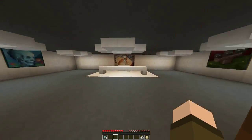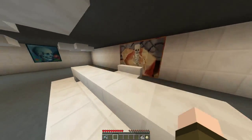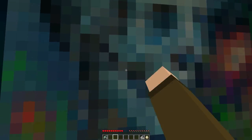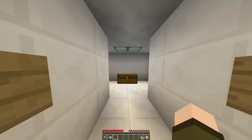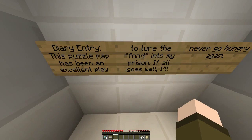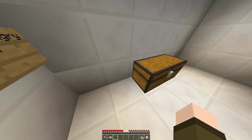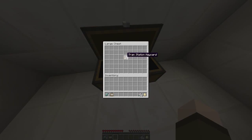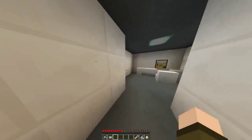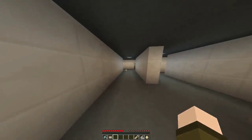Diary entry: 'This personal map has been an excellent ploy to lure the food into my prison. If all goes well, I'll never go hungry again.' Tram station keycard! This office room is a maze — it's pretty much literally a maze. There's one over here as well. What is this — cafeteria keycard needed? The tram keycard is over here.